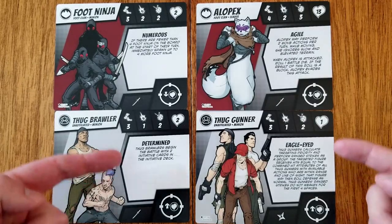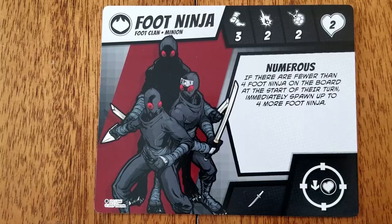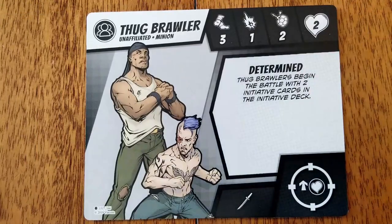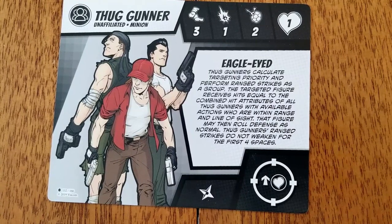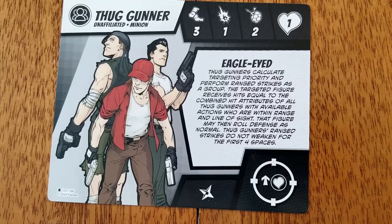Let's look at the AI villain abilities for the first mission. Foot ninja are numerous — if there are less than four foot ninja on the board when their initiative card is drawn, spawn up to four more foot ninja from the figure pool. Alopex is agile — she may perform two move actions per turn, ignoring slow and elevated terrain while moving. Alopex may also evade attacks: after attack dice are rolled against her, roll one battle die, and if the result is a block, the attack misses Alopex. Thug brawlers are determined and start with two initiative cards in the deck. Thug gunners are eagle-eyed — they perform ranged strikes as a group, combining multiple gunners targeting the same hero into larger attacks, and have an optimal strike range of four.